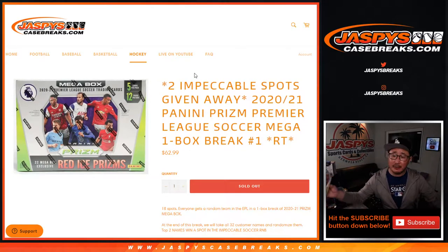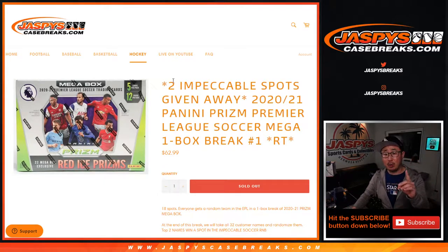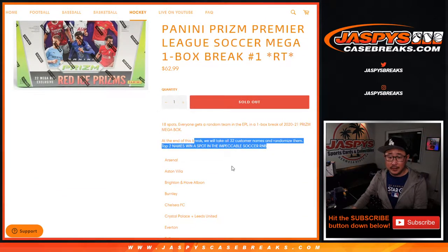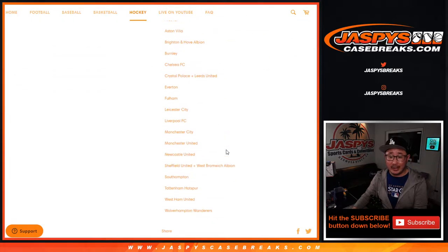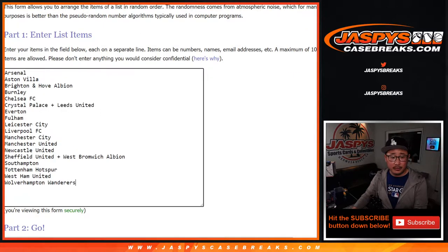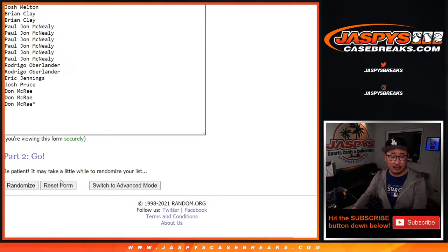Hi everyone, Joe for JaspiesCaseBreaks.com coming at you with 2020-2021 Panini Prism Premier League Soccer Megabox Edition Random Team Break No. 1, where we're giving away two impeccable soccer number block spots at the end of the break. So first, there it is — top two right there. First we're going to do the break. Thanks rando.org.